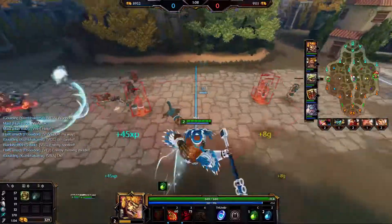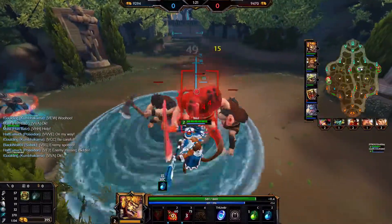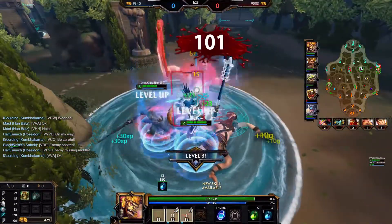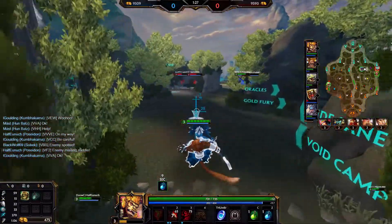After we take our red buff, they still aren't back in the wave, so we push them to their tower and take their red buff next. At this point I may be lacking some mobility, but we're still keeping up in farm and now I'm in a great position to gank the enemy duo lane.